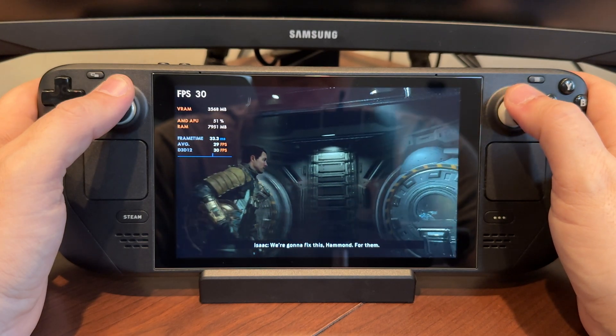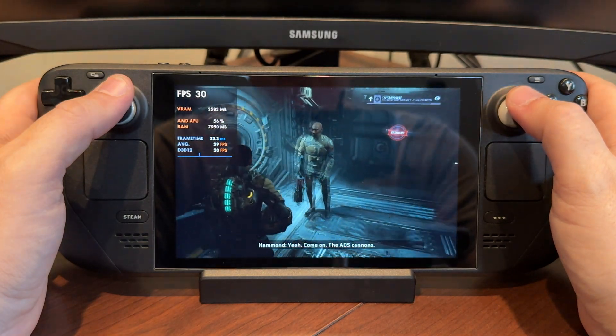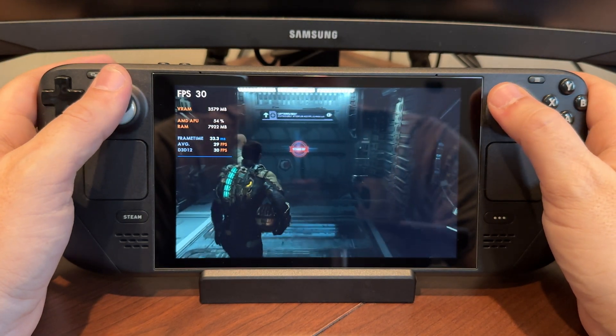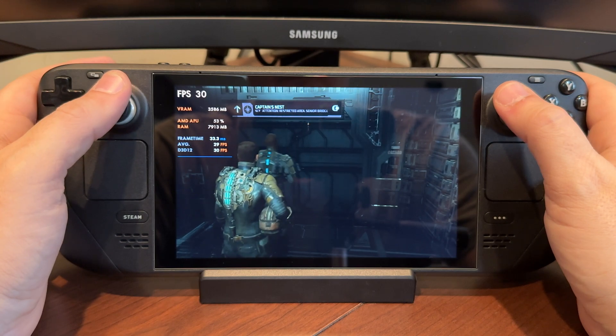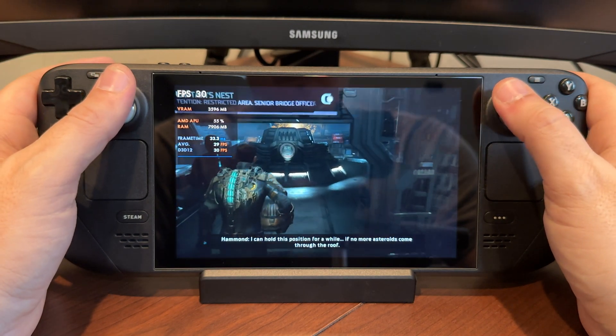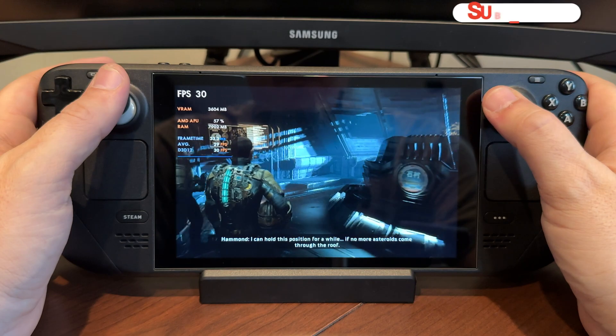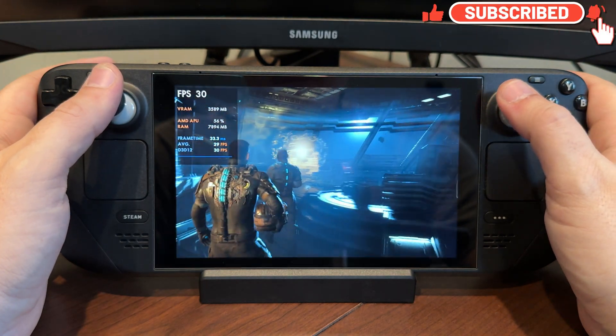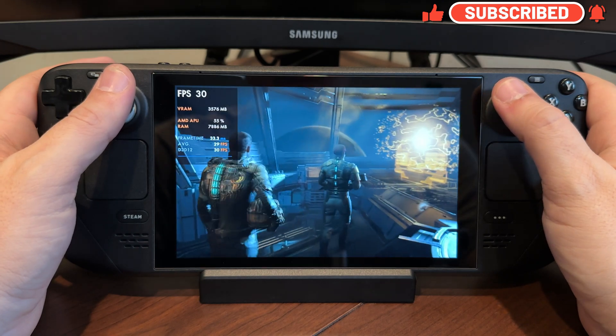Anyway guys, I just wanted to share how I got Dead Space Remake running decently on Windows 11 on the Steam Deck. I'm enjoying it — I'm playing it on both Windows and SteamOS, just messing around seeing how they play. I'm kind of preferring SteamOS on this game, but I'm happy to get it running so solid on Windows as well. Thanks for coming to check out the video, as always I hope it was helpful — I'll see you guys in the next one.